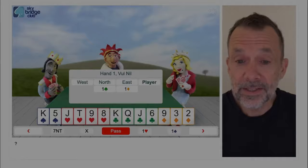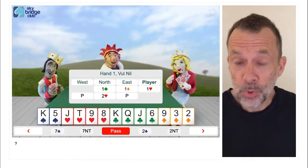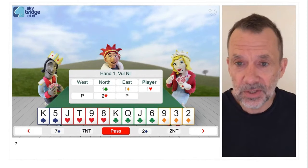And this is the third hand. North opens one club, east bids one diamond, I bid one heart, north bids two hearts. We've got no points in diamonds. This time I've turned the king of diamonds into the king of spades, and the queen of diamonds became the queen of clubs.